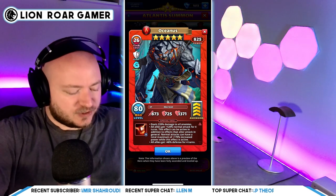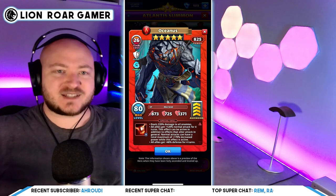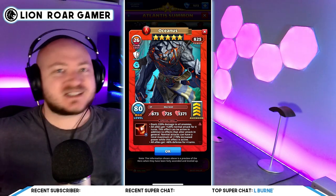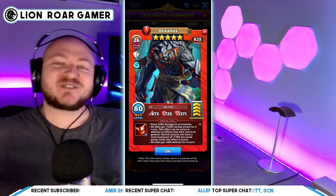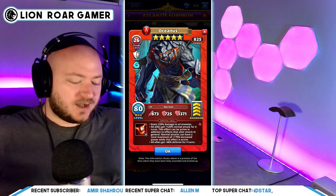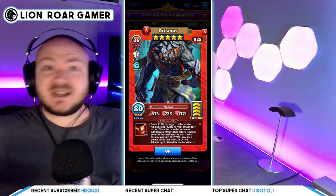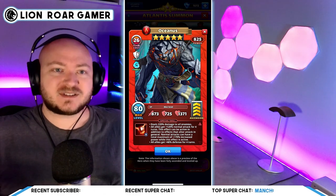This effect can be active in addition to effects that alter attack in general, and normal attacks can have a total maximum of 170% increased power while this effect is active. So you can stack Oceanus's increased attack with other heroes that increase attack — from its most basic level like Bold Tusk, or Tethys, or Krampus. Of course, you can use Oceanus's special with any of the other colored teams, the same way you use Mickey against pretty much every titan.